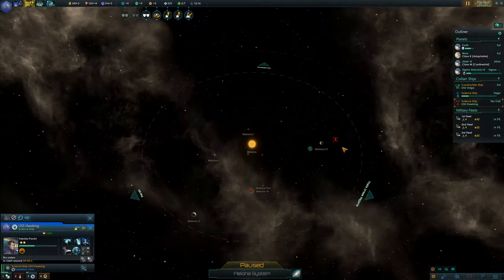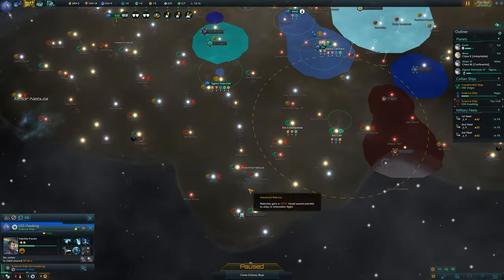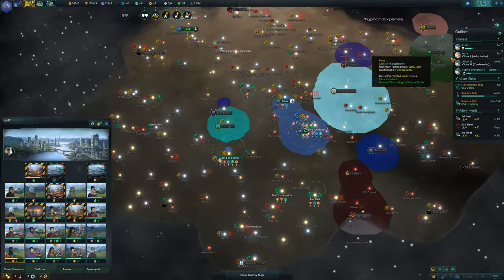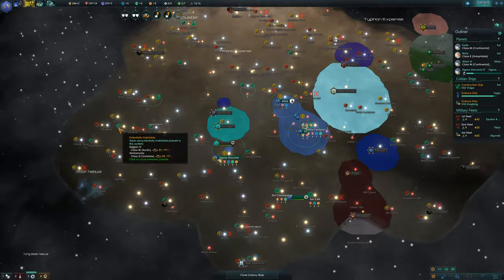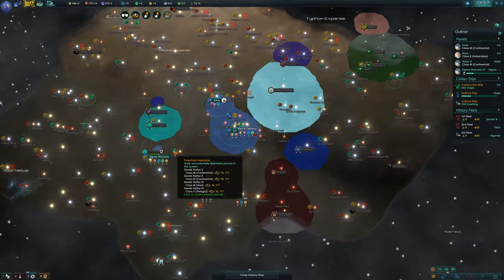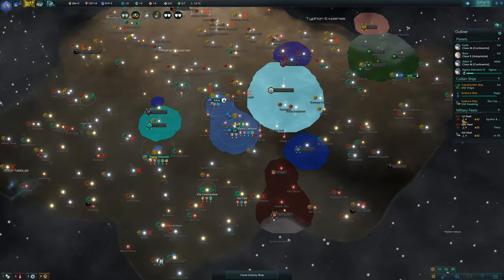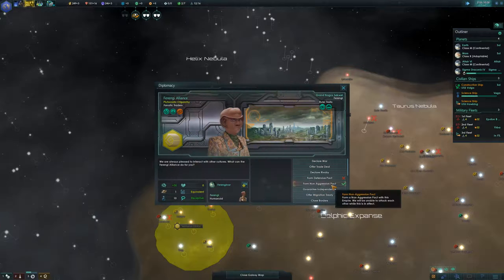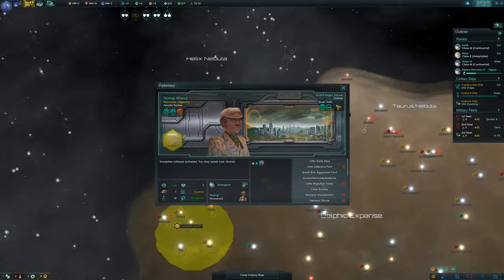The alien station is at Malona. Let's come in from the north — I want to take a look. Malona is size 20, continental, arctic, and geocrystalline. Interesting. Those variable planets are a curious concept. We've met the Ferengi! Rule of acquisition number 34. Non-aggression pact, trade deal — yeah, a ring is no good deal.